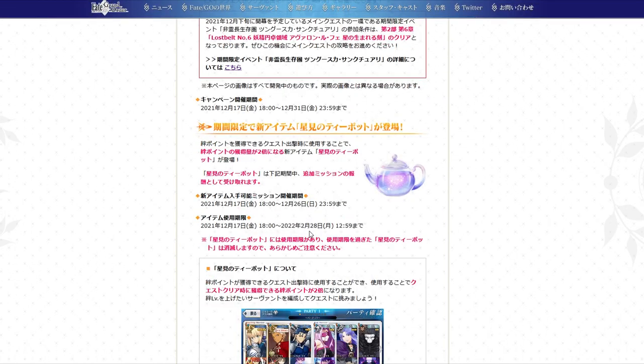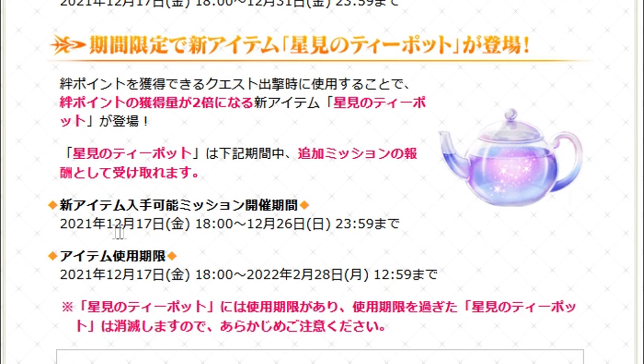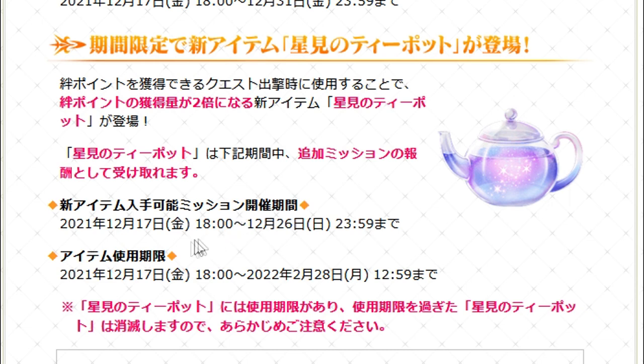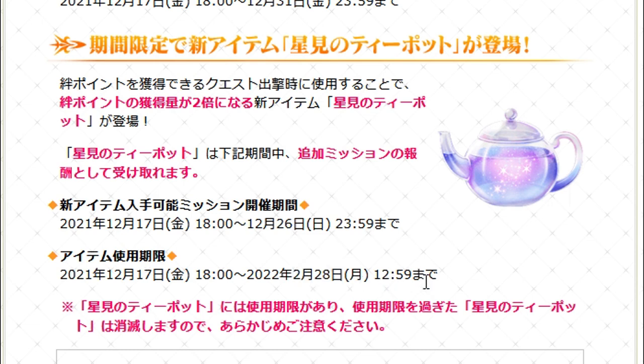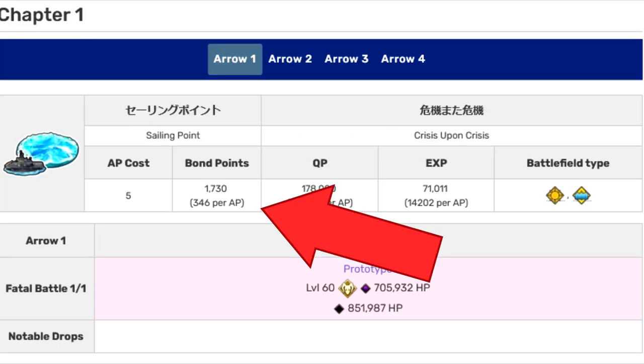The way to get these teapots is, sadly, you can't farm them — at least not as of yet. There will be a limited time missions tab for beating Lost Belt 6, and within this period of more or less a week you can claim 20 teapots. There is also a limited time use period, so if you don't use them before February 2022 is over, they will disappear. It's probably recommended to use them during either an interlude or a main quest to maximize your bond point gains.